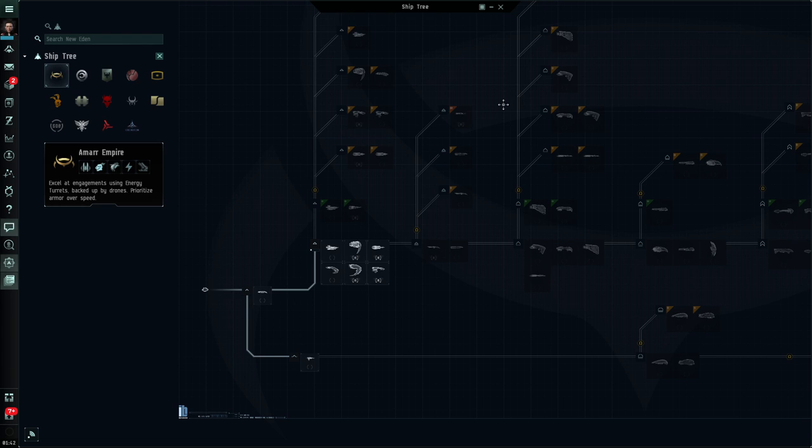Spaceships are right at the core — the heart and soul of Eve is about the spaceships. There are 345 different ships that you can train into, not to mention almost a limitless number of configurations — how you can set them up, modify them and fly them. I remember the joy of exploring this ship tree in the early days of playing the game, and just the sheer beauty of some of the artwork and the awesomeness of training and finally getting into a new ship was a really special part of the journey that I want to share with you.